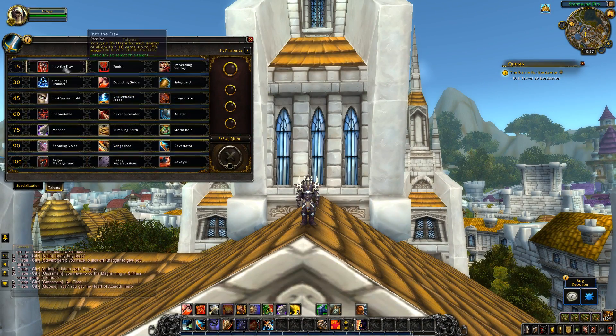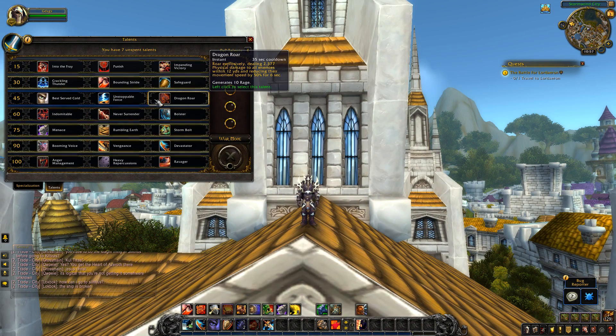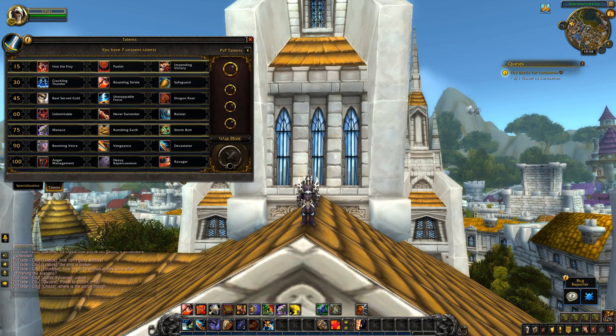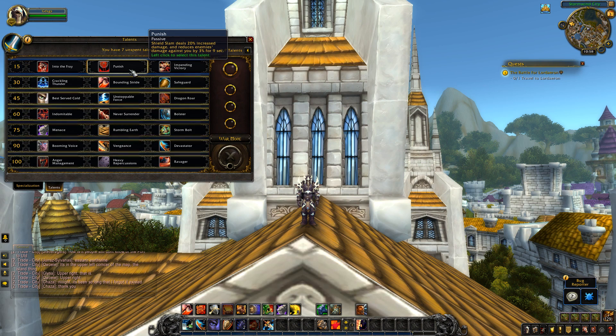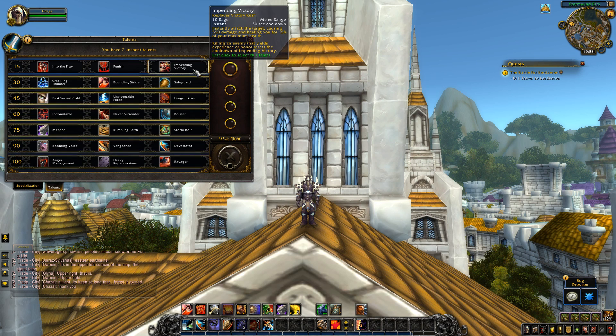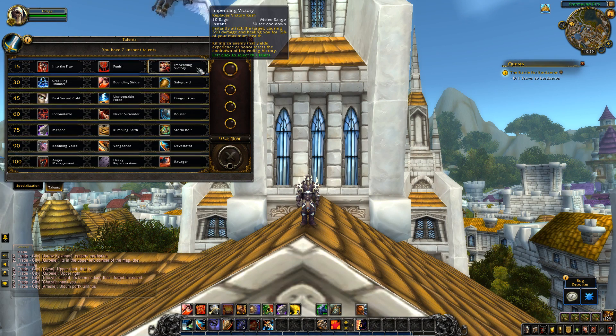Now the talents — just like the baseline abilities, I believe there's actually more changes than unchanged things. Every tier has at least one change, some tiers are completely overhauled. In the first tier, Into the Fray was moved up here and buffed — you gain 3% haste for each enemy or ally within 10 yards, up to 15% haste. On live that's enemies only at 15 yards, so the range is a nerf but it now includes allies. Punish is completely new — Shield Slam deals 20% increased damage and reduces enemies' damage against you by 3% for 9 seconds. Impending Victory is unchanged but moved up — still a 30-second cooldown costing 10 rage, healing you for 15% of your max health.